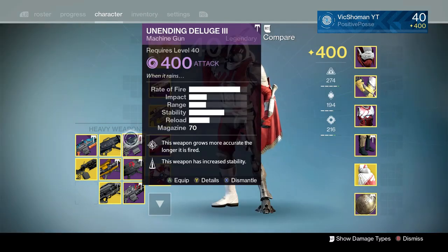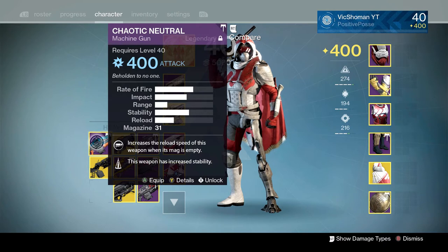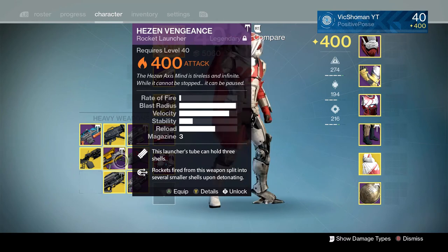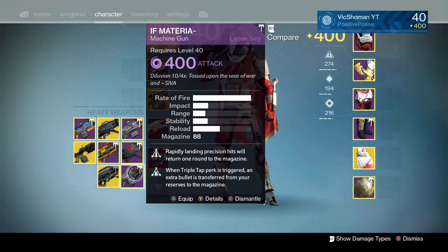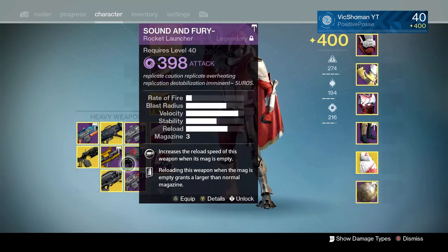Down the line we got the Unending Dolge 3. Truth — good gun. Chaotic Neutral — good gun. Sleeper Simulant — you guys know it, you guys love it. Then the Iron Gjallarhorn. Then we got Sound and Fury — a gun I haven't used too much but I've always been interested in the perk: increases reel speed when the mag is empty, and reloading when the mag is empty grants a larger than normal magazine. Then the 'If Materia' — this thing is insane for boss melting. Triple Tap and Triple Double — great combination.